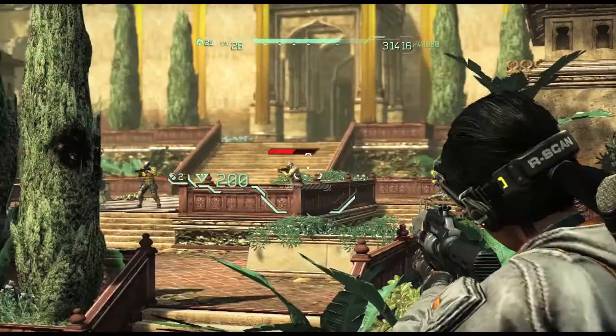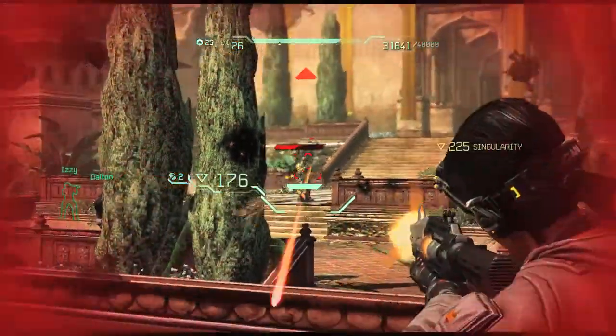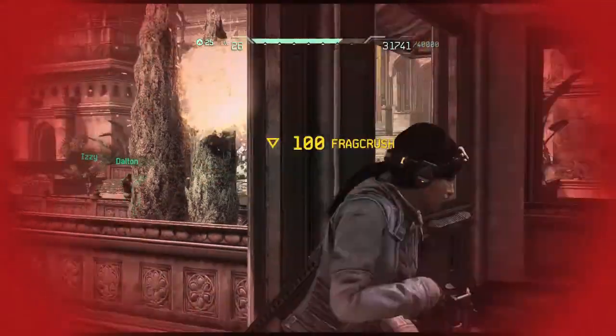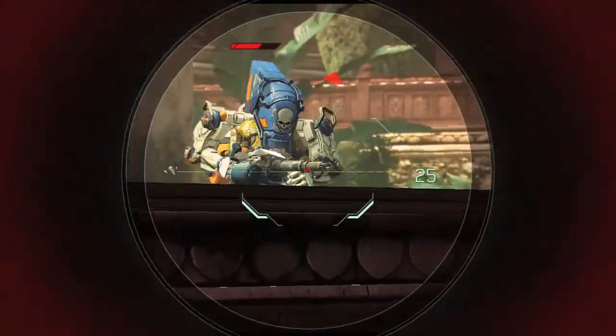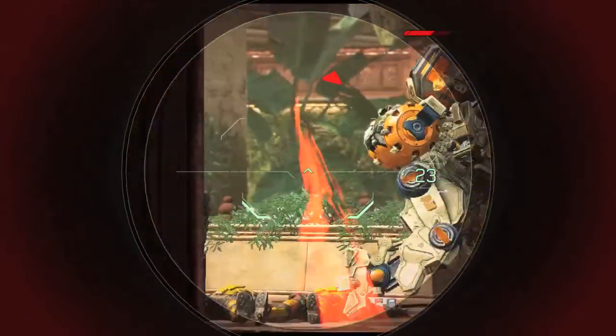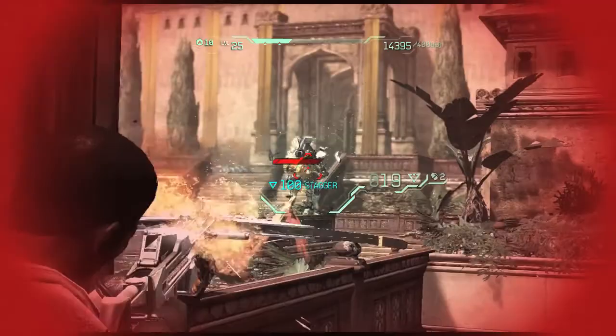A really useful situation for a leap is when you're in a really tough fight and you find yourself pinned down and surrounded. Well, you can immediately leap out of the character that you're in and kind of save your butt a little bit by leaping to another character, or find yourself in a slightly more advantageous position.